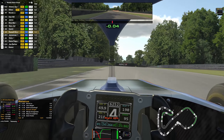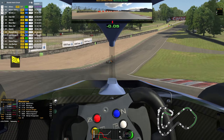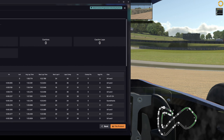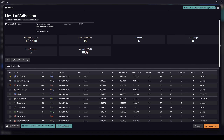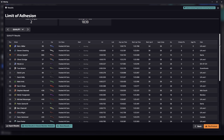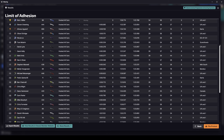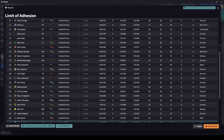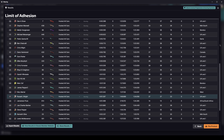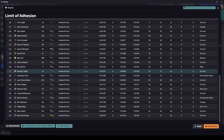Sometimes laps got ruined. The main problem was going into turn one - it happened a few times, I'd spin, damage the car and have to start again on a high fuel load. So I never got to set a really quick lap. The strength of the field was 18.39. Miller took pole position followed by Greening. Looking down the field, Gareth qualified 22nd and I was way down in 27th with a 1:24.056.